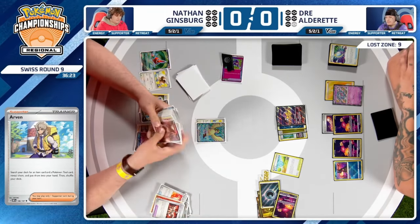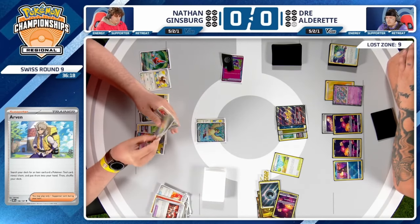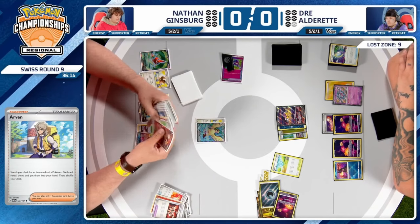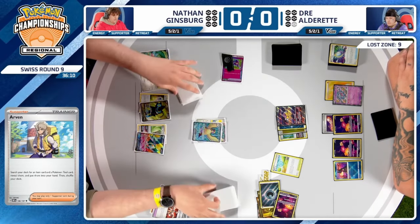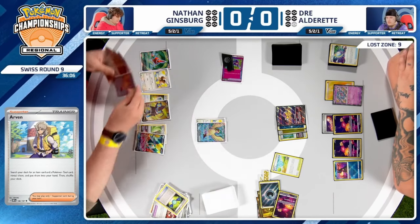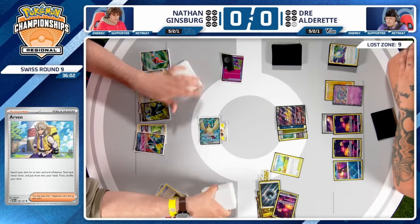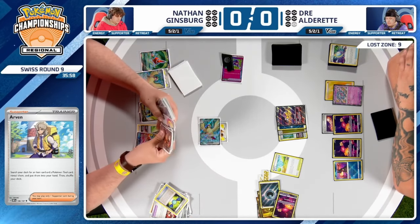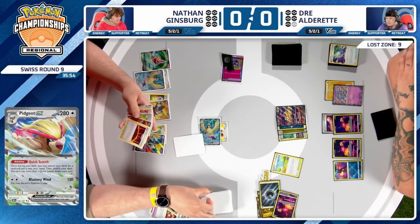Can Nathan find everything? There is a Magma Basin and Quick Search hasn't been used yet. We're actually going to see another Pidgeot EX come into play — while you can only use one Quick Search per turn, this ensures that if one Pidgeot goes down, you have a backup, and you can keep using Quick Search every turn until you run your opponent out of resources.